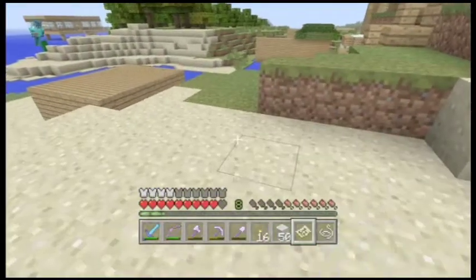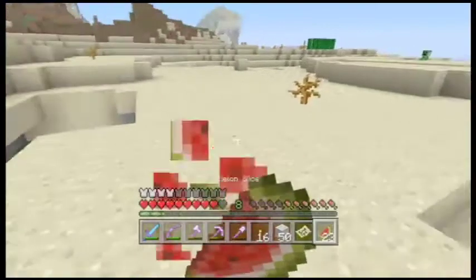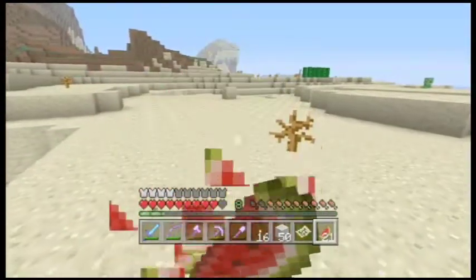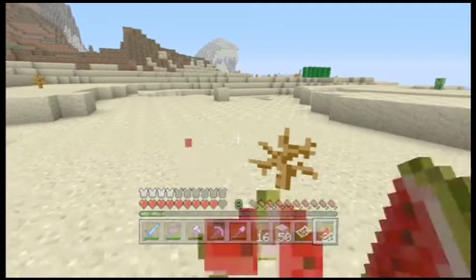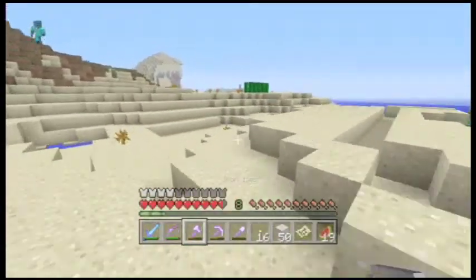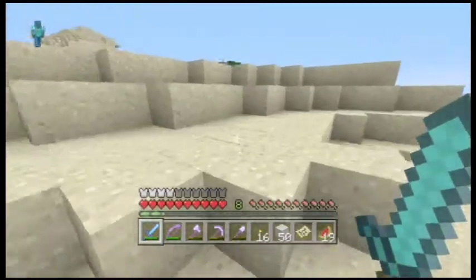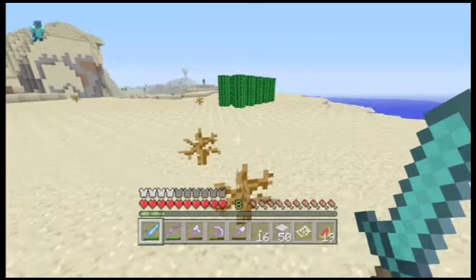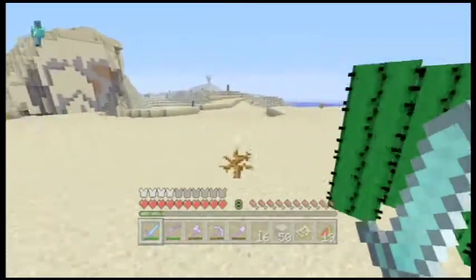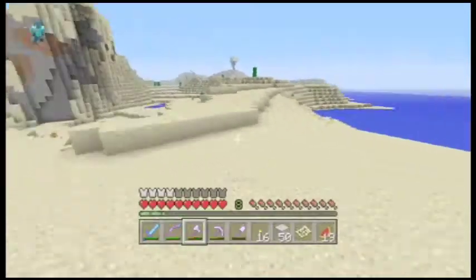You know what I'm gonna do? I'm gonna explore. I'm stocked up on food, so we're gonna go explore. Over here I just came to make it out of the way, but I made a nice little cactus farm. I just put a whole bunch of cactuses in like a row thing.